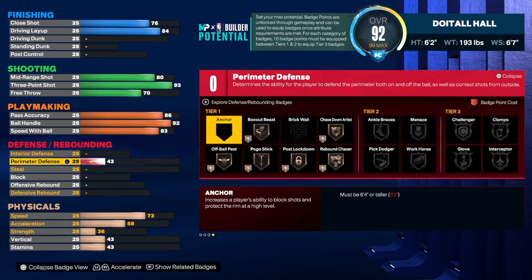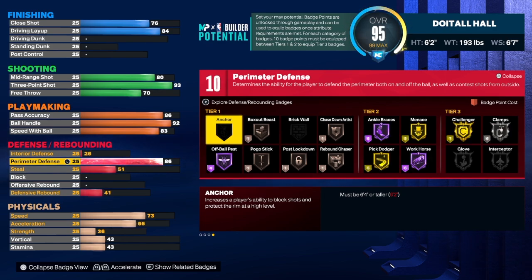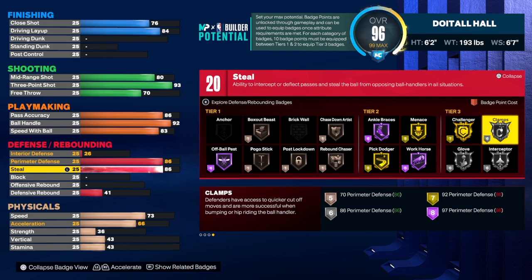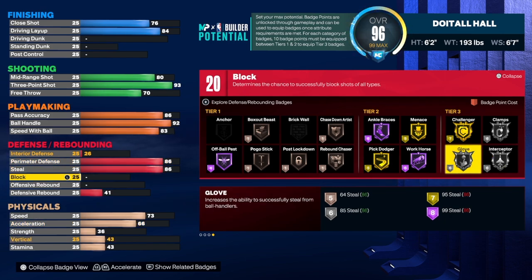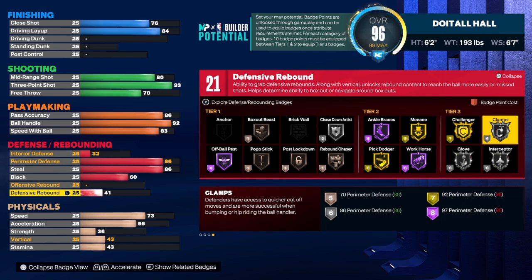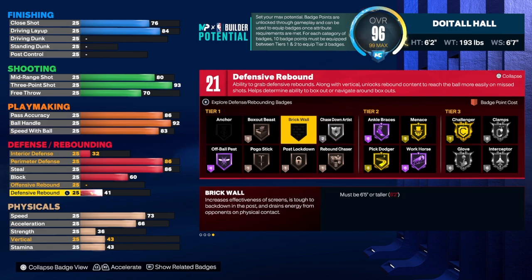Now for defense — this build is a two-way play shot. I hate seeing people sacrifice defense just to get offense. Defense is what makes you different from everybody else. Small builds with no defense get punished in the rec. For perimeter defense we're going to 86, which gives silver clamps. Steal is also 86, which gives us the two-way play shot name. Block goes to 60, interior defense is 32, rebounding is 41 — not worried about those. We still get 21 defensive badges: clamps, intercepted, glove, chase down, and pogo. Pretty solid.